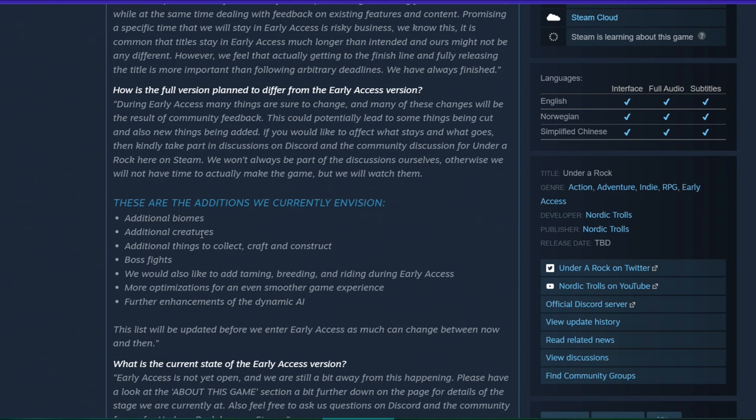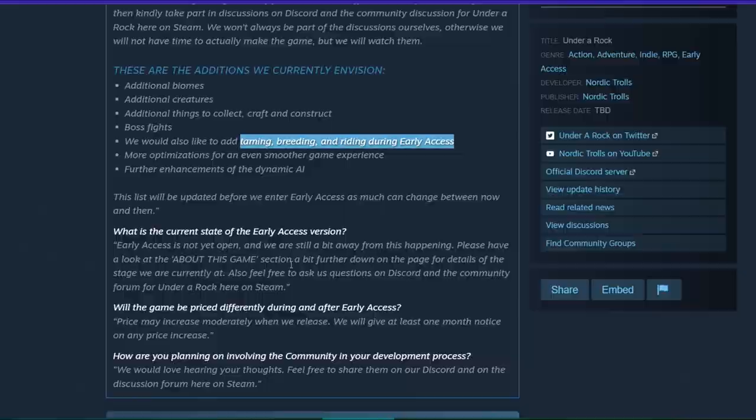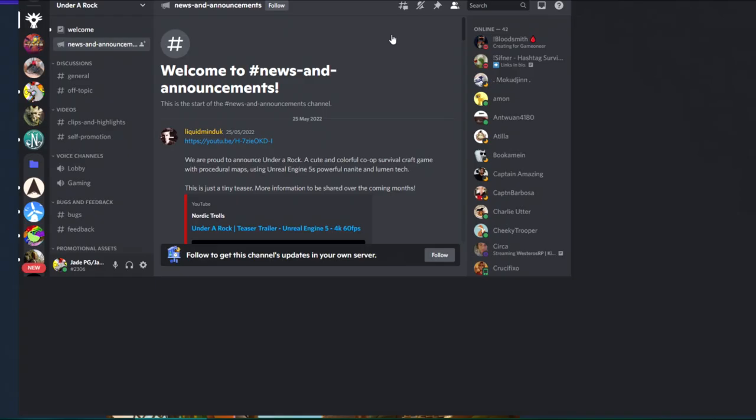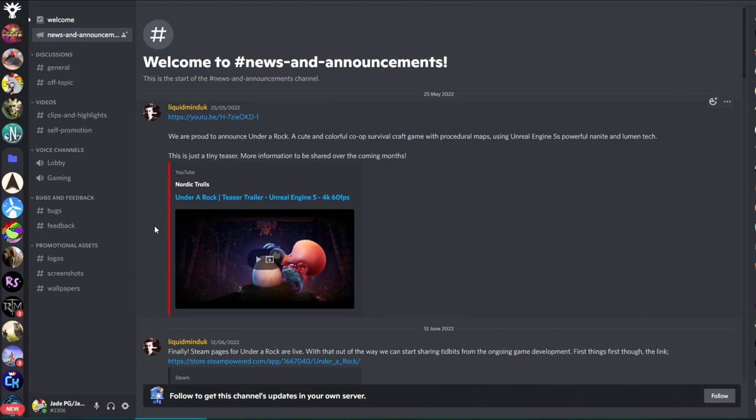So that teaser definitely becomes a little bit more relevant, just like I thought. There will be lots of optimizations and enhancements of the dynamic AI too, and this list will be updated before they enter early access. They are still a little bit away from when early access is actually going to happen, but it certainly looks good. They have got a Discord set up — I'm in there now. If you do join, tell them Jade sent you, and you'll find all their posts and links there.